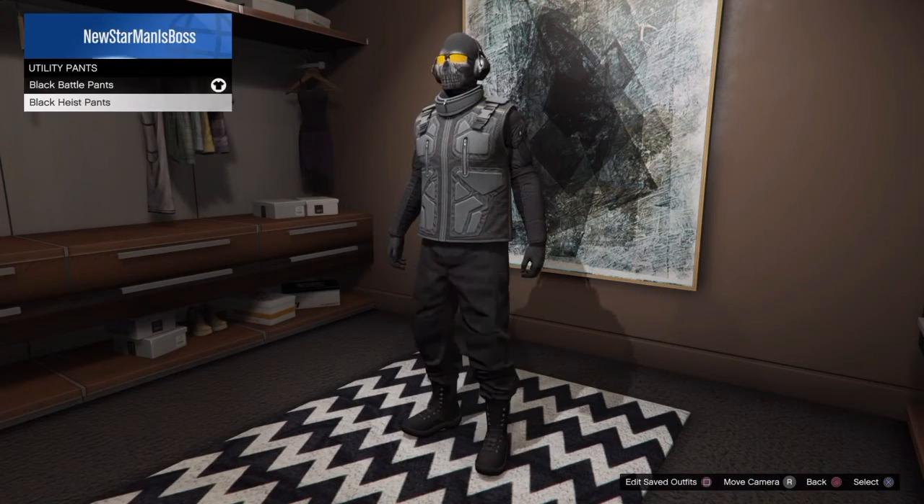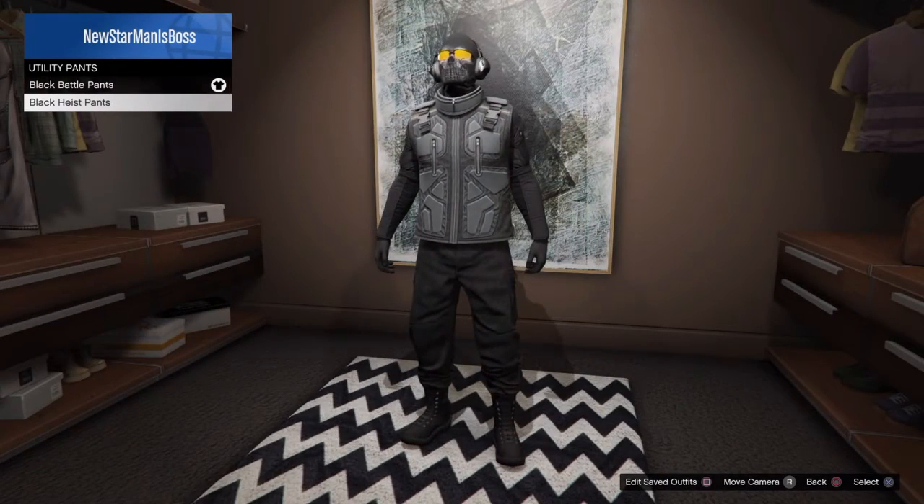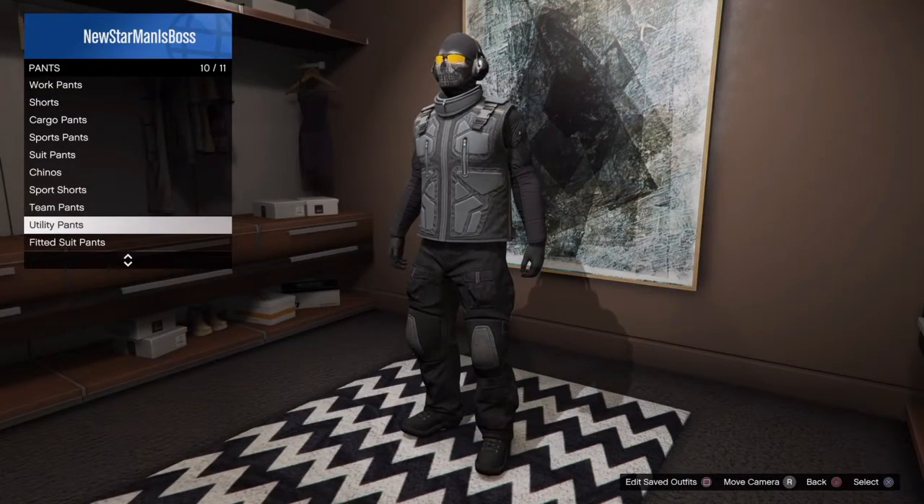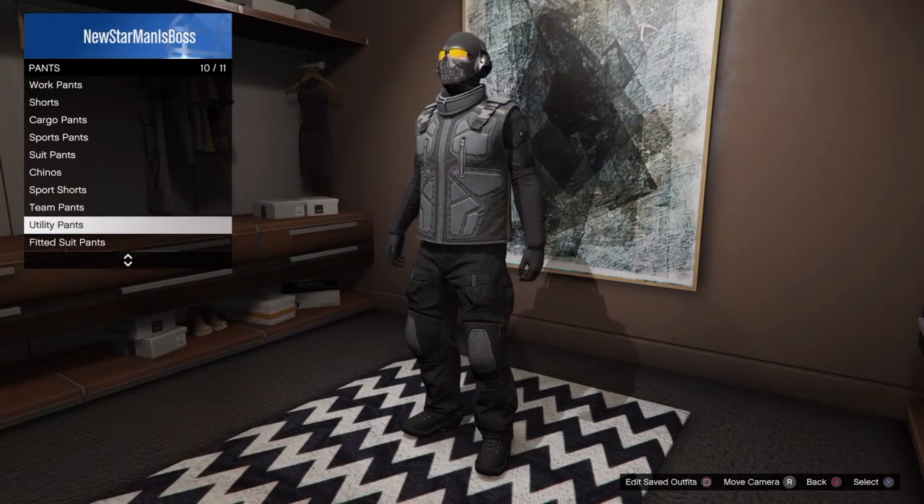For pants, I went to Utility Pants and went with black battle pants, because the black heist pants look kind of lame. This looks kind of armored. You can make it however you want — if you want tactical stealth Ghost or armored Ghost, it's all up to you.